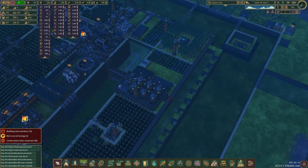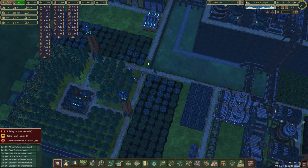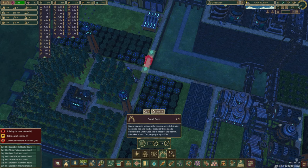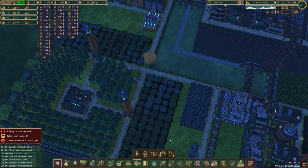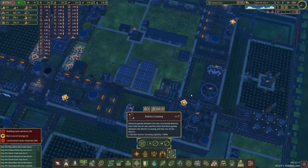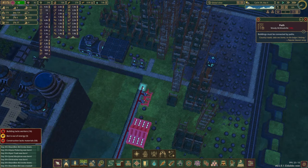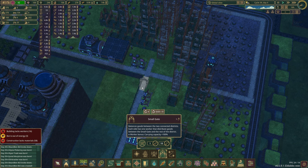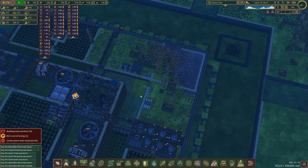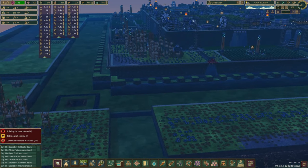Something that might be a little concerning is that we didn't connect these districts with the gates either, so let's fix that. I did say that was going to be a thing I was going to fix next episode — a couple of you caught that in the comments. I'll put one of those there, then come back over here and do the exact same thing on this side. That should take care of our gate connections.